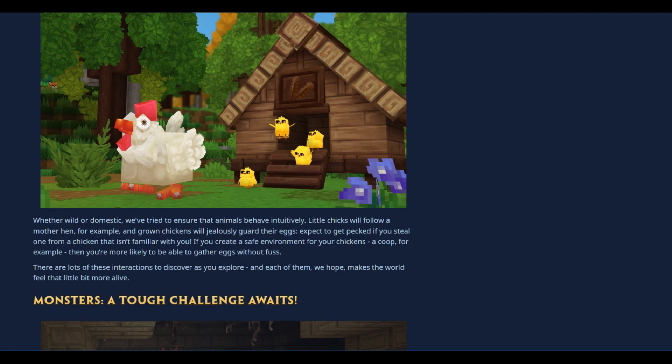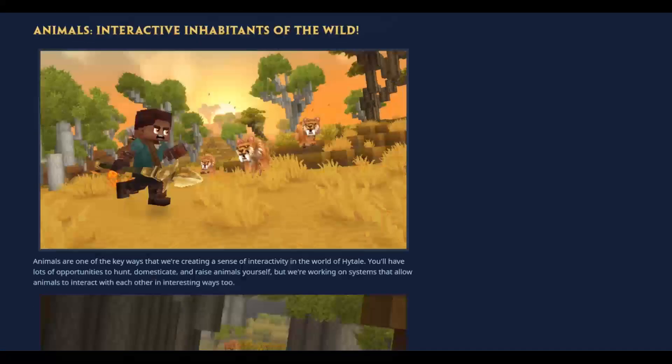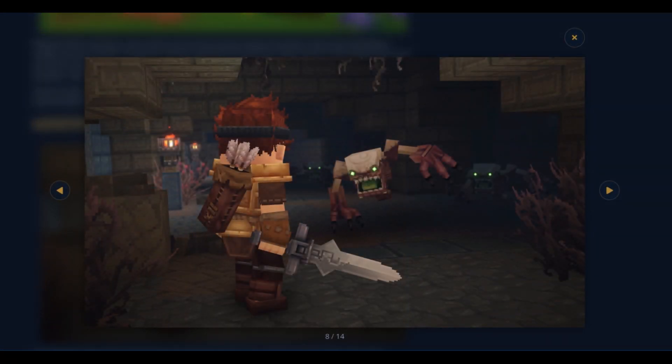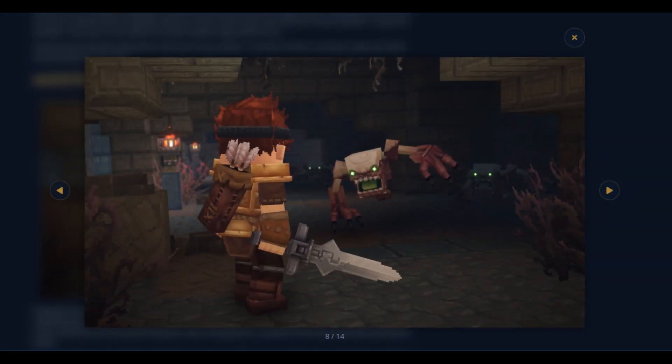If you create a safe environment for your chickens — a coop, for example — you're more likely to be able to gather eggs without fuss. There are lots of these interactions to discover, and each one makes the world feel that little bit more alive. This is already a whole new dimension of an ecosystem. Now — monsters. Wow, that's an ugly one! Imagine that making loud scary noises and rushing towards you. They've got hands, so they're probably fast. That's creepy. These are probably dungeon enemies.